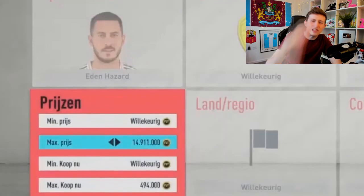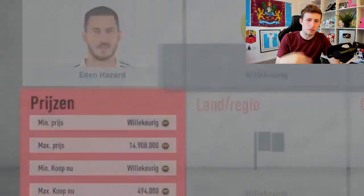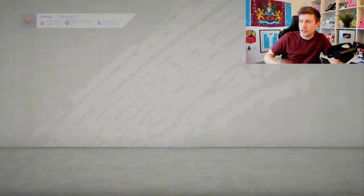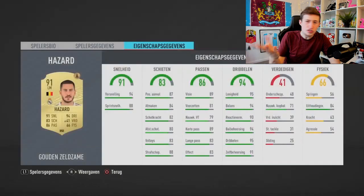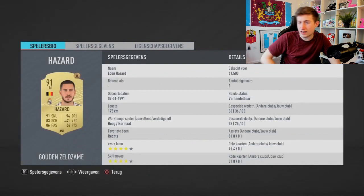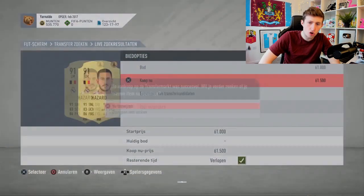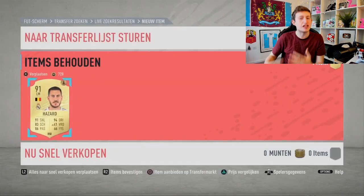Now let's look at some snipe compilation clips. We've got a guy here who has about 500,000 coins and he's just scraping away trying to save himself 5-10k off Virgil van Dijk's price. And look — he finds van Dijk listed at 61.5 thousand coins. That's about a 450-coin profit — I mean, that is insane. I hate these people — who in their right mind would list van Dijk for 61.5k?